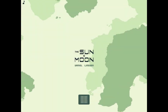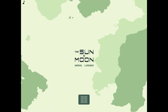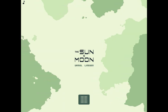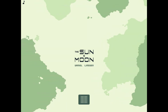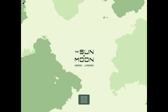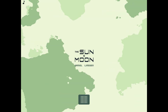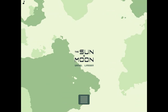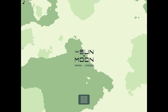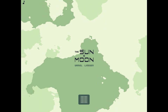Moving right along — Daniel Linson's next game entered in Ludum Dare 29 is 'The Sun and Moon.' This is Daniel's second Ludum Dare and he won first place. The theme on this one was 'Beneath the Surface,' and as everyone probably knows, this game was made in 48 hours — you had to make literally everything from scratch on your own.